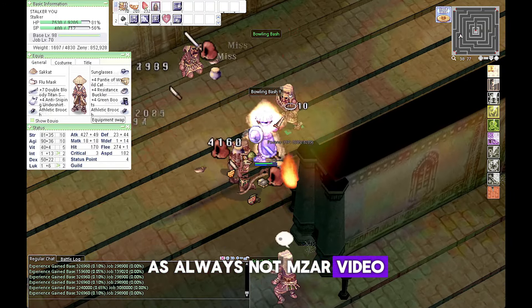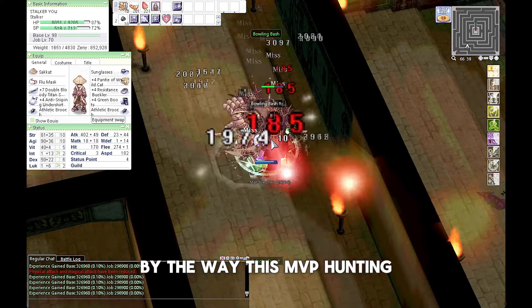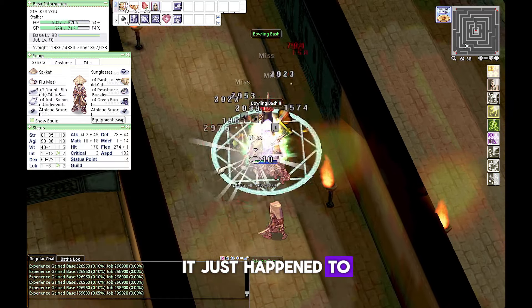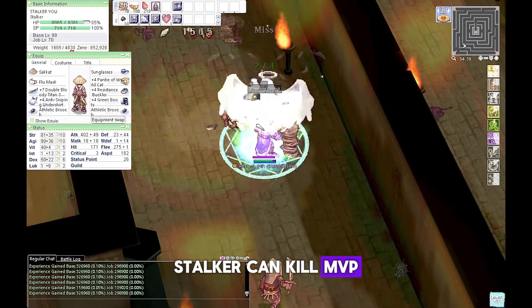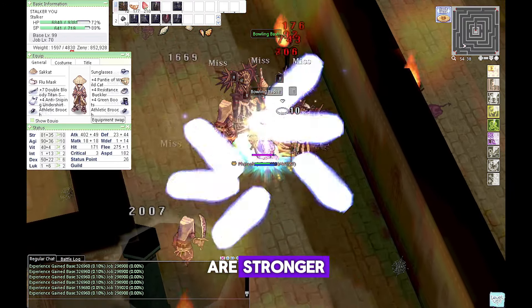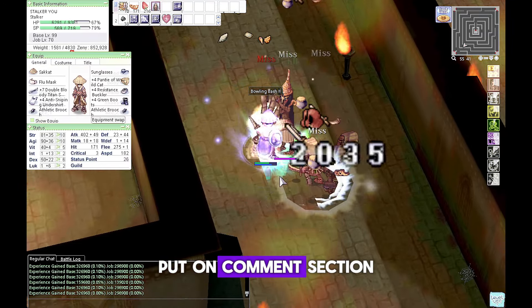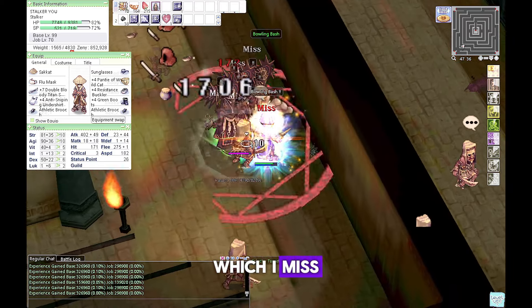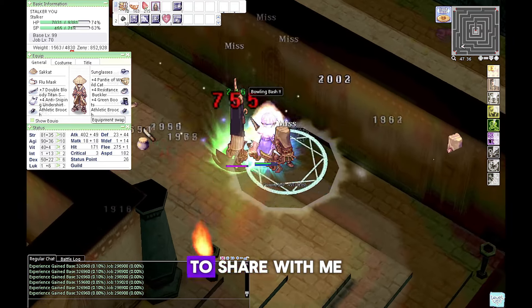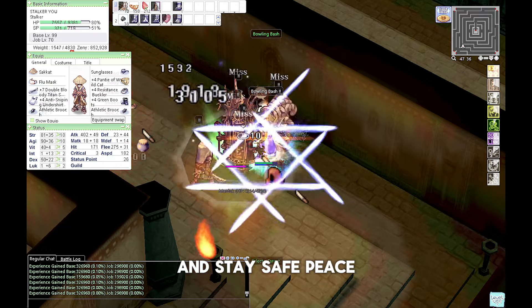Even though Stalker is known for their copied skills, without proper equipment and stats any skill can go wrong. As always, not a MZR video if not hunting MVP. By the way, this MVP hunting was not on schedule — it just happened while I was grinding my level to 99. Stalker can kill MVP, even some stronger ones, but more on that later. Any suggestions, put them in the comment section — any build suggestions for Stalker that I missed would be lovely to share. Okay guys, cheers and stay safe, peace.